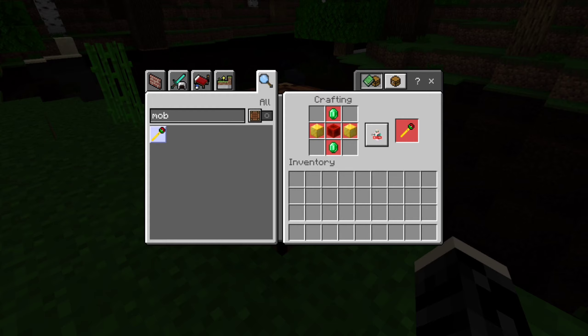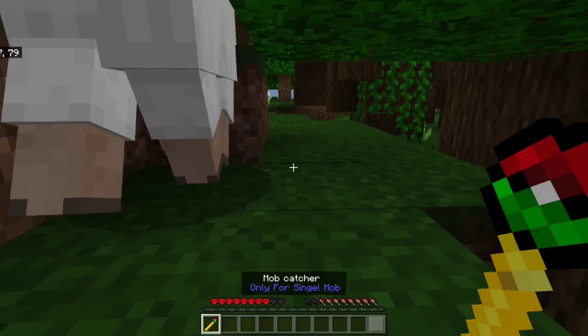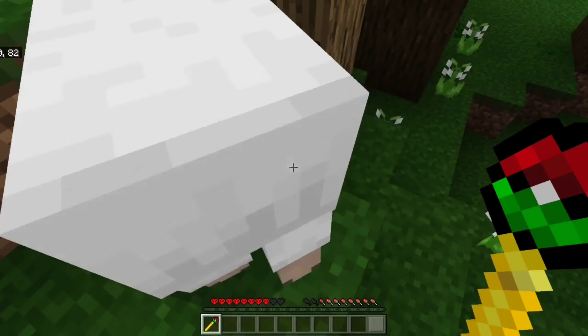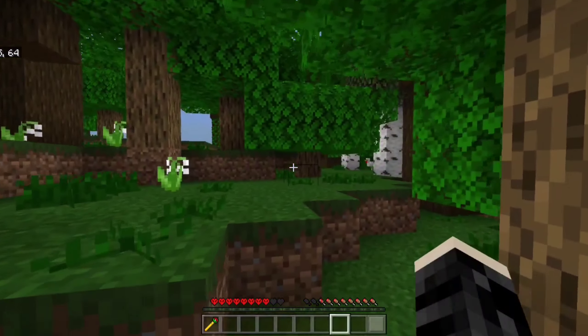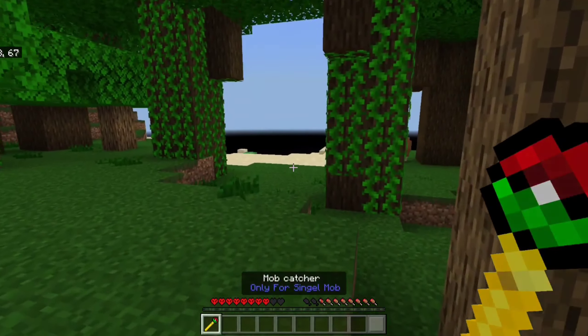If you have a village with gold and resources, first you have to stand near the mob, and second hold the wand and tap on your screen. I don't know the PC system, but you can try left and right click. Now I have to choose a good place.